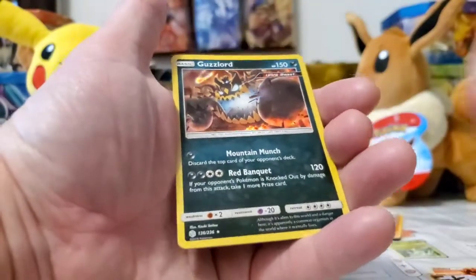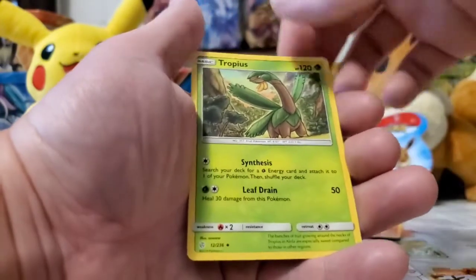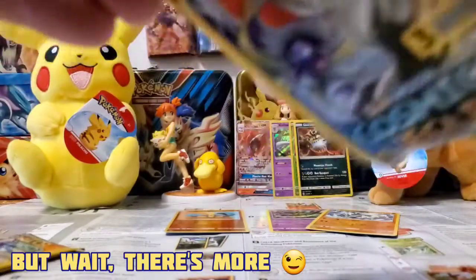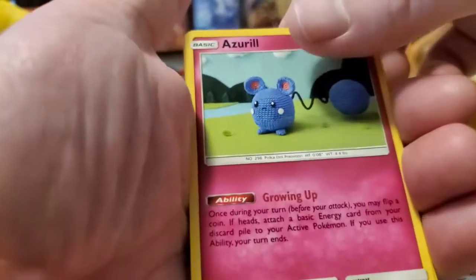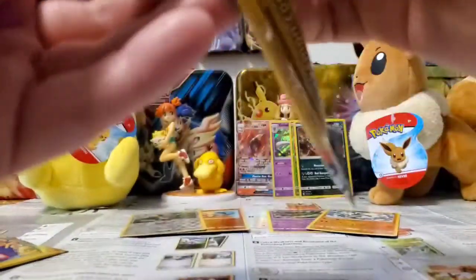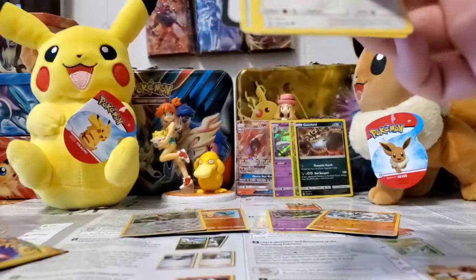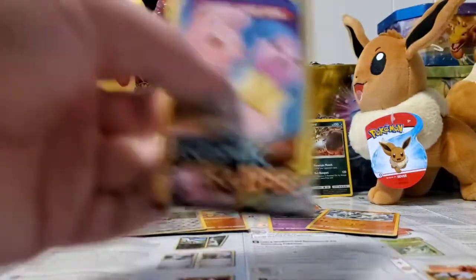Tango, Guzzlord holographic — okay, not bad. I think I got a Guzzlord in a recent video, actually in my Darkness Ablaze power box. Two holographics, one GX, plus a reverse rare and some non-holo rares — I'm fine with what I've got so far. Azurill, reverse Eevee — cool, put that over here with the non-rares. Mimikyu. Second last pack. Eevee, Metal Energy.